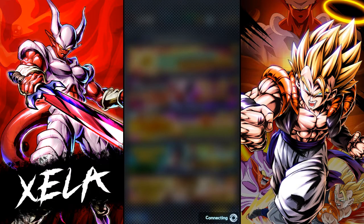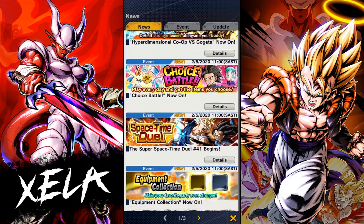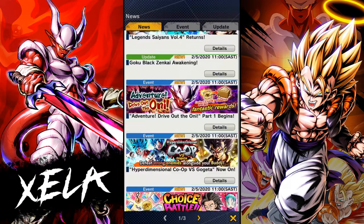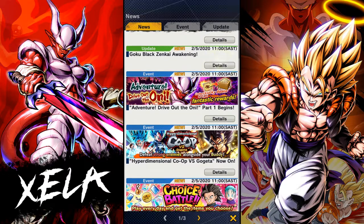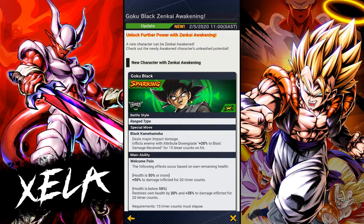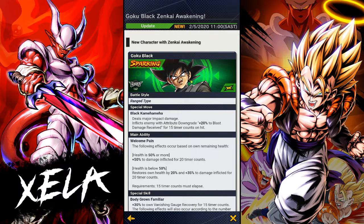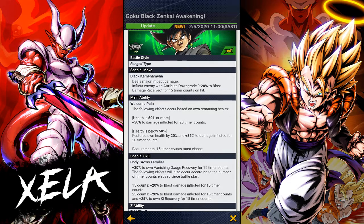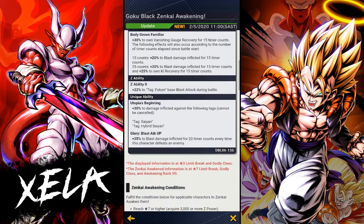Now to the Zenkai of Goku Black — I'm not very excited by it, it's very meh. His damage is already decent but nothing spectacular, so he didn't need many buffs, which is why they've given him such minor ones. Instead of 20% blast damage received for enemies it's now 25%, and the only other thing they've changed is giving him an extra 10% health regain. That entire ability was changed for just 10% health — blast damage is otherwise all the same.